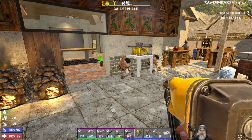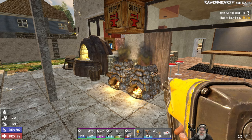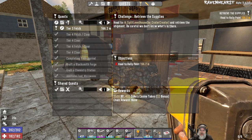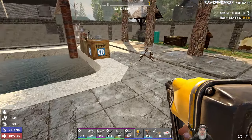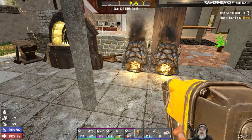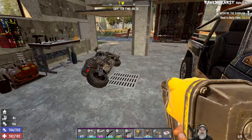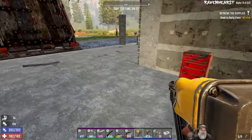Welcome back everybody to Ravenhurst Time, an old guy gaming. In this episode we're going to do a 'retrieve the supplies' tier three quest at split level house by Crater Creator. That's really close by — only 166 meters from here, so we could probably just walk. Well, we should probably bring the vehicle to store loot and stuff.